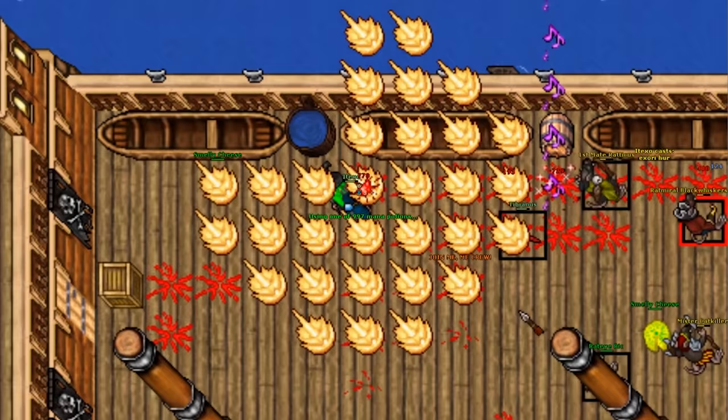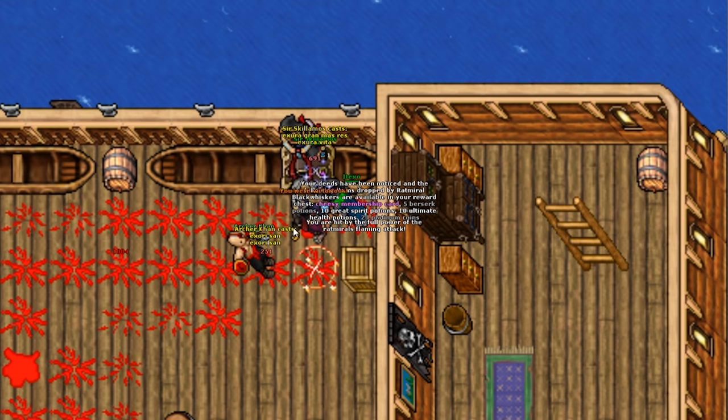You only have to focus him. When he dies, the other creatures and bosses will disappear and you will be able to loot him. You are now able to claim the Rasgakum outfit with the Shaman NPC.